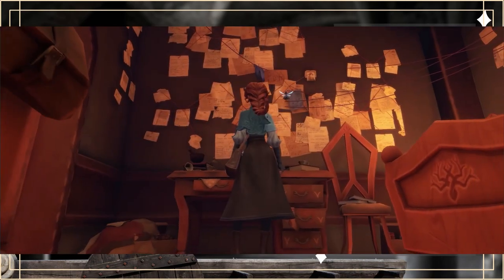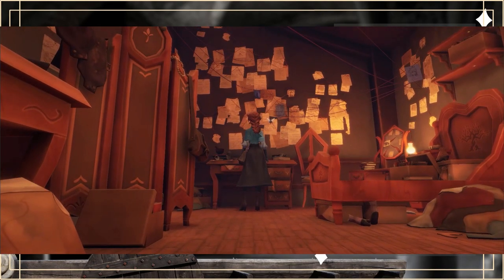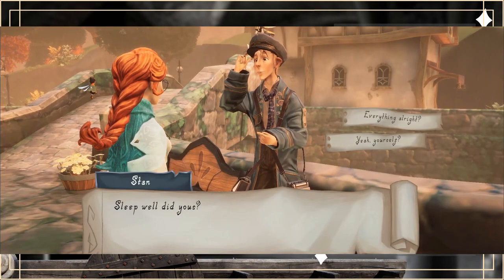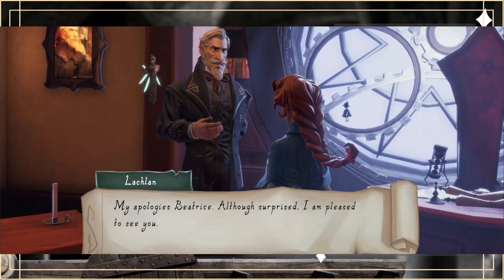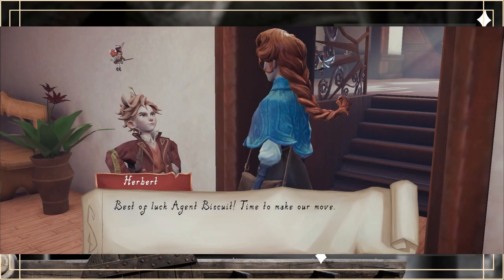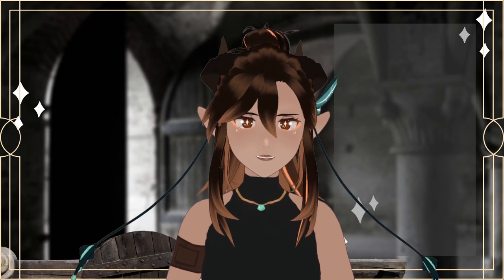It won the YoGo BAFTA Student Award for Games. Play the role of amateur detective Beatrice as she and her curious fairy Lou unravel the secrets of their hometown Feyboro. When Beatrice is urgently called home, she discovers that her childhood friend Agnes is missing. Join the two detectives in searching the town for clues about Agnes's whereabouts — find the truth of Feyborough's past and perhaps discover the key to its present.